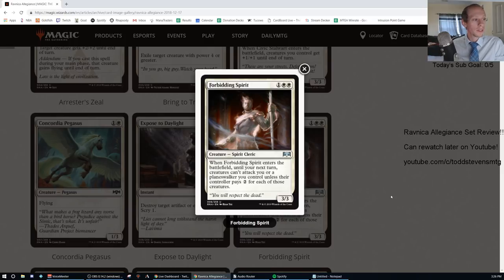C's are constructed playables — examples of C's would be Druid of the Cowl, Shock, Dauntless Bodyguard, Plague Crafter. D's and F's are basically not constructed playables. There's not a whole lot of difference there.